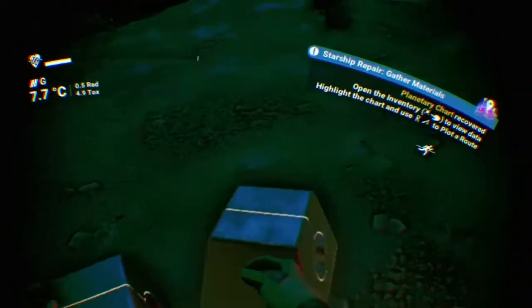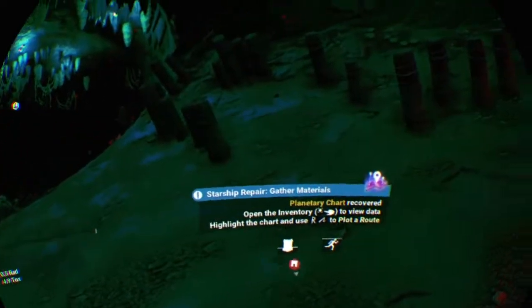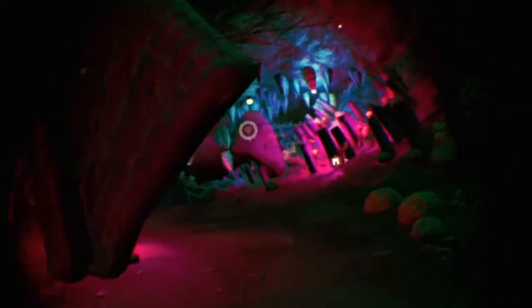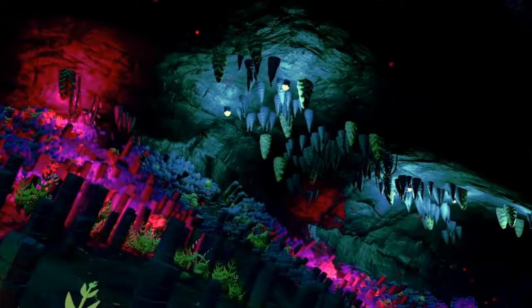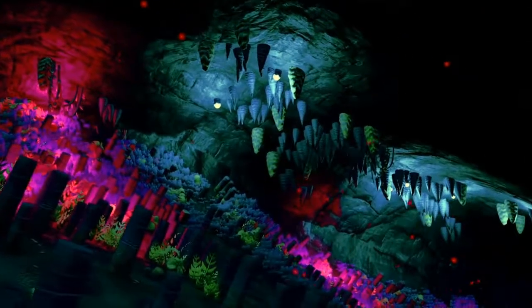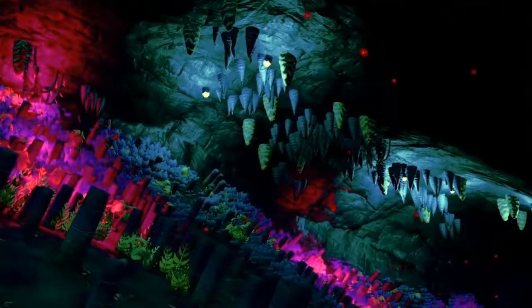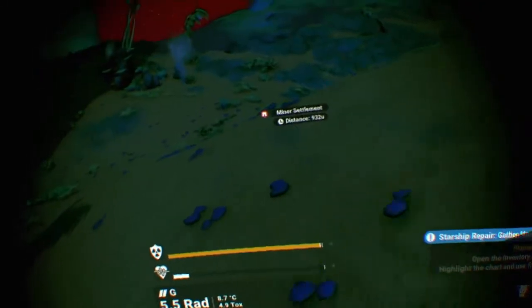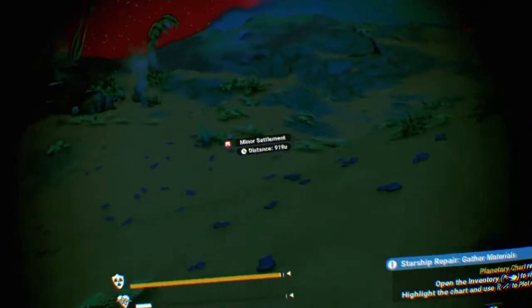I thought it was just going to be planet surfaces with a few animals and plants, but the fact that they've got cave systems — which are hopefully better than the caves in The Forest, because we all know how those adventures go. We can fly out. That adds a whole new level to the game as far as I'm concerned. Anyway, we need to get to this mining thing, which is less than a thousand units away.